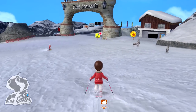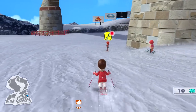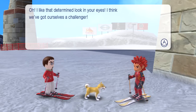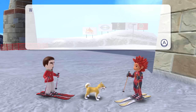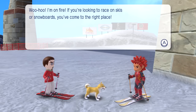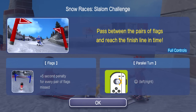We got more reindeer down this way - we've already gotten those guys. Let me do a cool trick to show off. Nobody saw that. I like that determined look in your eyes - I think we've got ourselves a challenger. You dare challenge the snow leopard of the slopes to the speed king? Sorry pal, but you won't get my throne that easily! If you're looking to race on skis or snowboards, you've come to the right place. I like how everybody knows our dog's name.